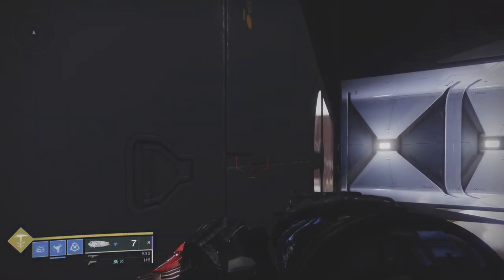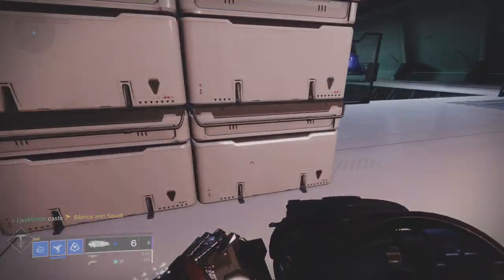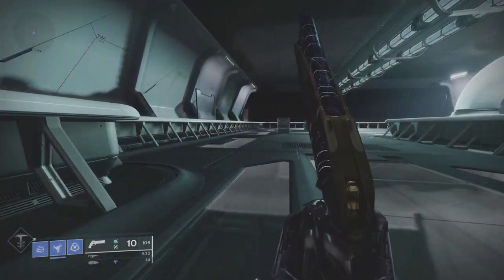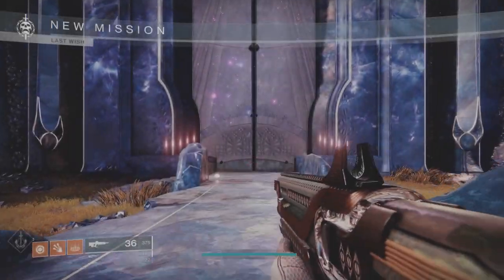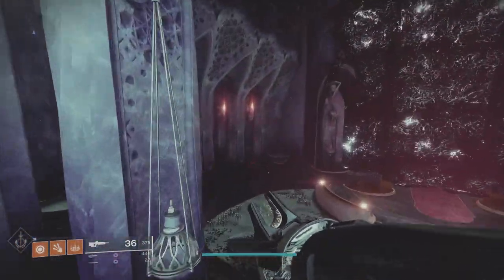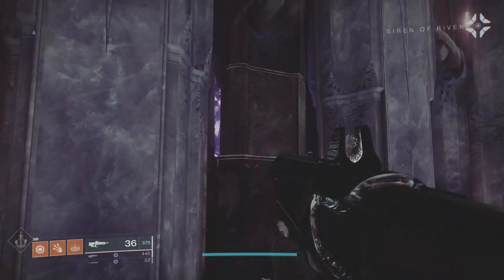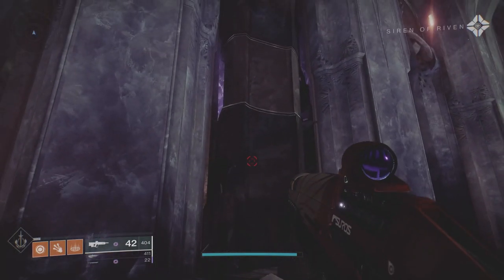Next up, we're going to look at how to get the Last Wish chests. The first one you can get on all characters, and again the second one you can only get solo on the Titan and the Warlock. These chests were actually the inspiration behind this video. Spurs of Conquest are good, but this is going to be really, really desirable come next season because the armor drops at 1410 and you can get some spicy rolls.